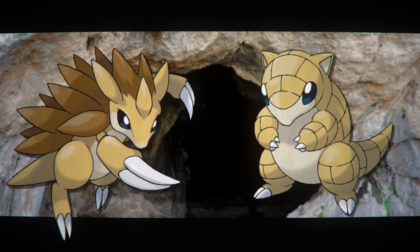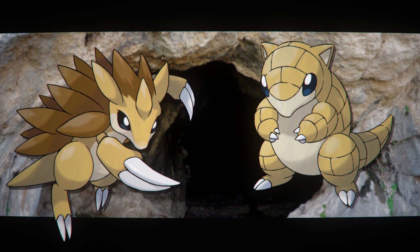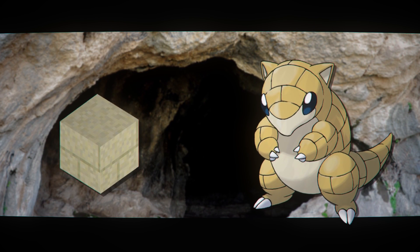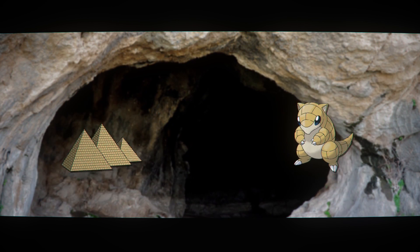Let's start with Sandshrew and Sandslash. These little dudes love to hide in the soft sands of the deserts they inhabit, waiting for their prey to come near. The brick pattern on Sandshrew supposedly is camouflage, used to blend in with the brickwork of the ancient temples they dig around in the desert.